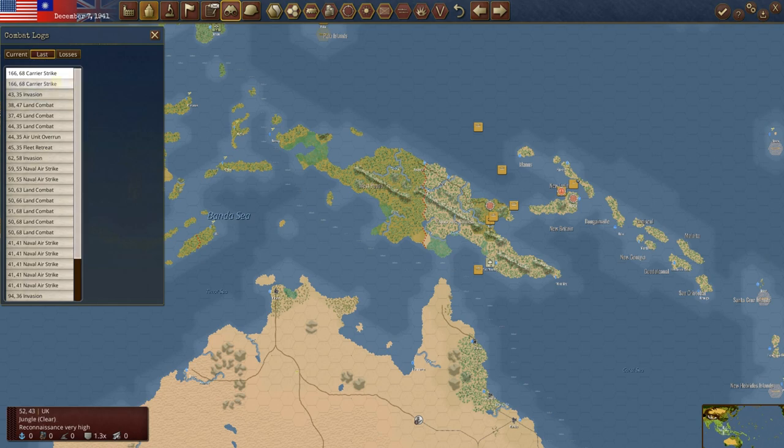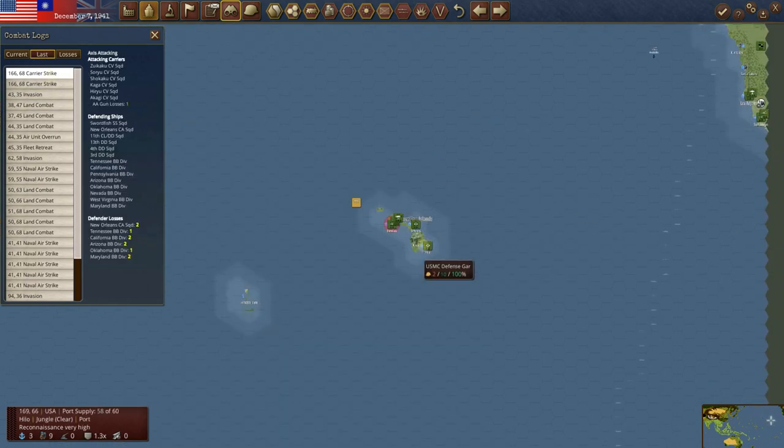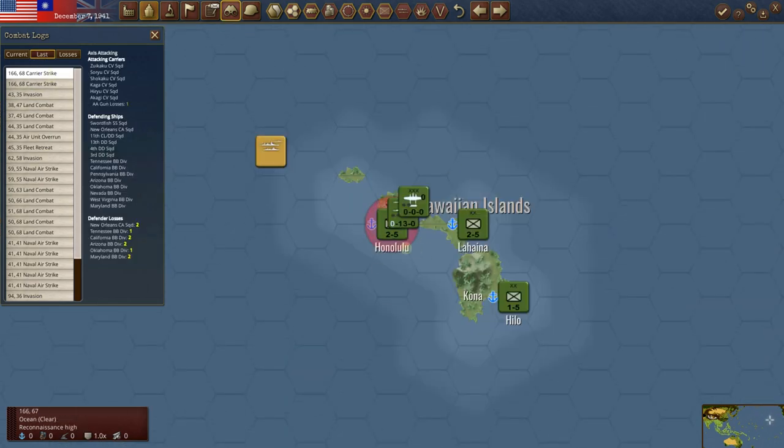Let's go to the combat log. He started off with a carrier strike, obviously at Pearl Harbor — I don't think that surprises you. We can get a sense of what his carrier groups look like — he's got six of them. He took one AA loss. We took a lot of battleship losses, but nothing sunk the first time around.